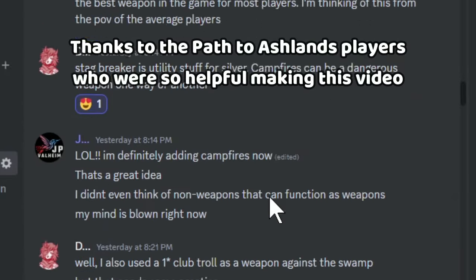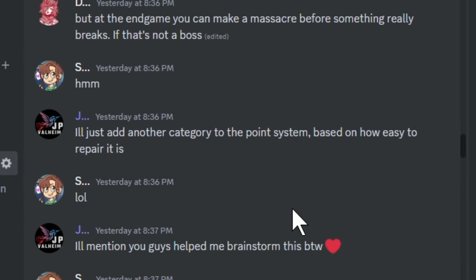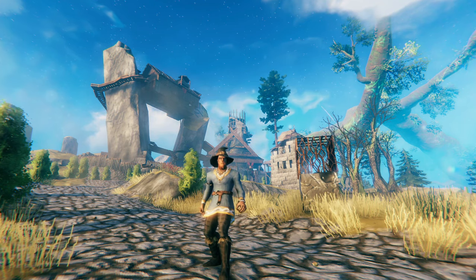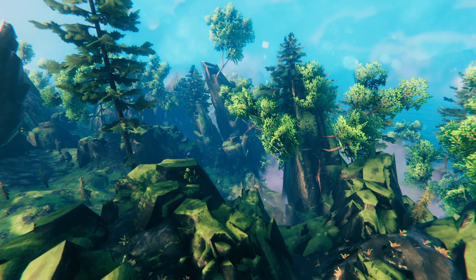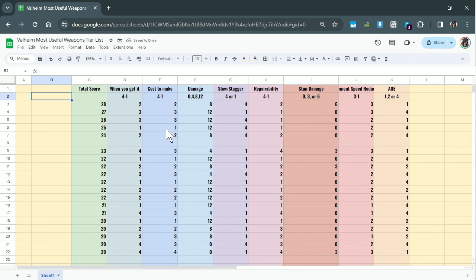First off, I would like to thank everybody on the Path to Ashlands Discord server. Without these people, I wouldn't have been able to make this video as thoroughly as I have. Most people min-max and they just assume that the weapons with the highest damage are the best weapon in the game — S tier! Let's be real here. How long are you actually going to play with the weapons you get in the Mistlands? In this tier list, I'm going to show you the most useful items. As far as I'm concerned, best-in-slot is the weapon you use for the most time in your playthrough.